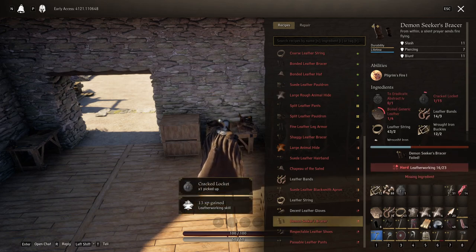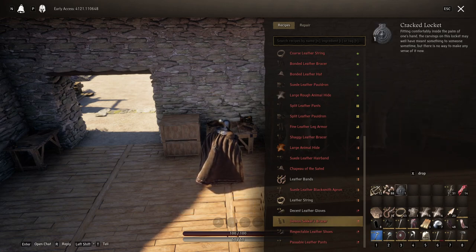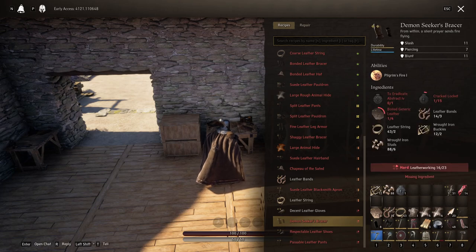And it failed. I spent all day getting those boiled generic leathers — that's the worst part. The cracked lockets I can farm easily, but those generic leathers? Oh, that is brutal.